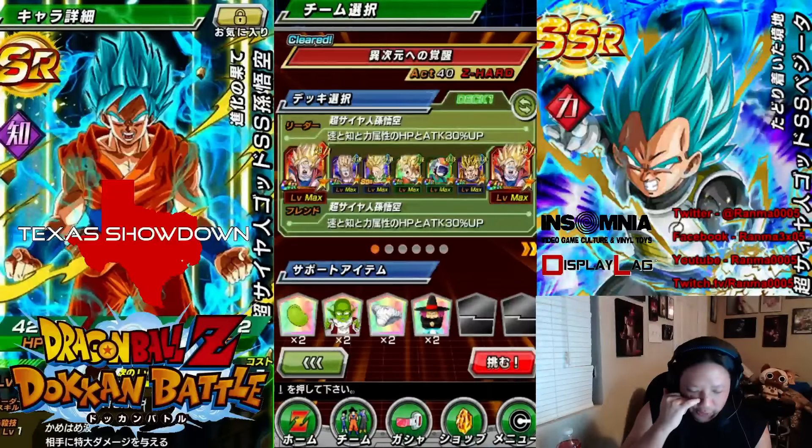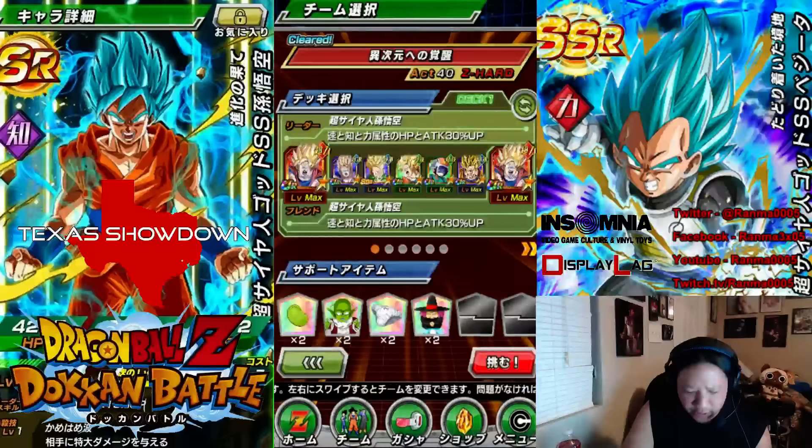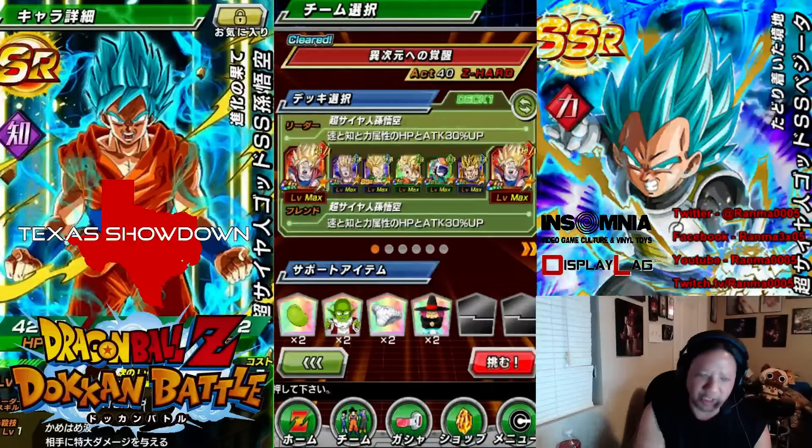For this, we have pretty much almost the entire Brawly group. Originally we were going to have Super Saiyan 3 Goku as a hitter, but we ran into situations where it was hard to block. So we replaced him with Super Saiyan 2 Goku in order to be able to block, and the fact that he gets supers pretty easily.